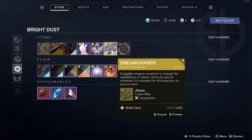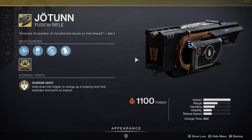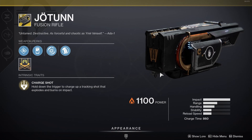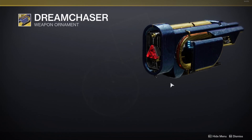If you have Jotunn the Exotic Fusion Rifle, then you already know what it looks like. But if you don't, this is what it looks like. If you don't like the original appearance of Jotunn, then this is where the weapon ornament Dream Chaser comes in handy, because as you can see it changes the whole appearance of Jotunn.